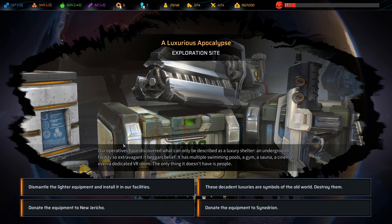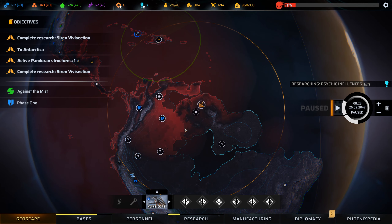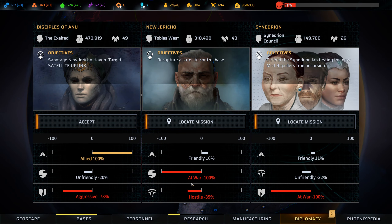A luxurious apocalypse! Our operatives have discovered what can only be described as a luxury shelter — an underground facility so extravagant it begs belief. It has multiple swimming pools, a gym, a sauna, a cinema, even a dedicated VR room. The only thing it doesn't have is its people. We're gonna install it in our facilities. I love Anu, but we're just totally keeping it. Entertainment is rare in this dark and miserable world, but nothing can be more necessary. So we don't actually get any benefit from that, but we also don't upset the delicate diplomatic balance.